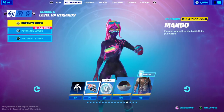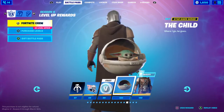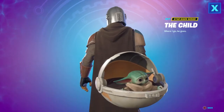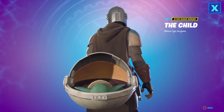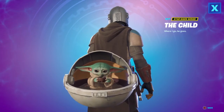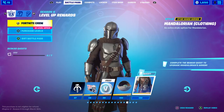Tier 98 you get the Mando emoticon. Tier 99 you get 100 V-Bucks. And this is what I've been waiting to see — I haven't looked at it yet — you get Baby Yoda as the pet! He's so cute. Look at his big eyes and big ears. He stands up and gets a cup and drinks it like the meme — that's so cute! Tier 100 you get the Mando legendary clothing style.